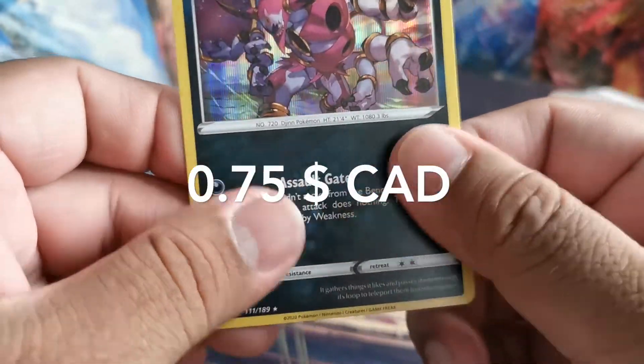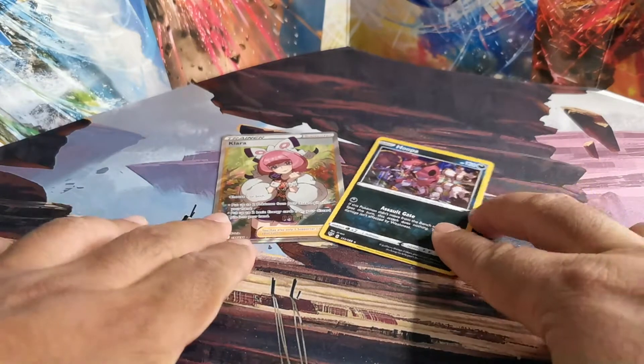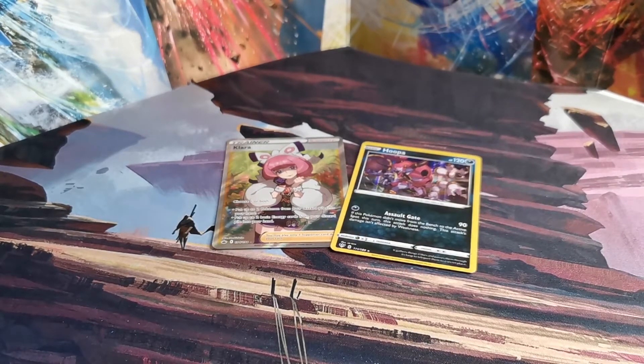Pretty cool — so we've got the Klara and the Hoopa. Pretty nice, not bad pulls. All right, this has been your boy MZ signing off — have a good one, peace!